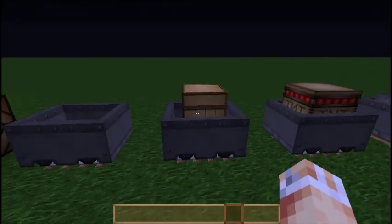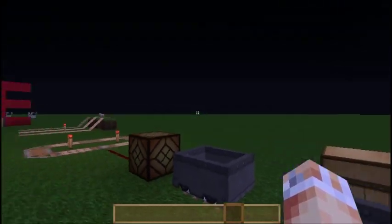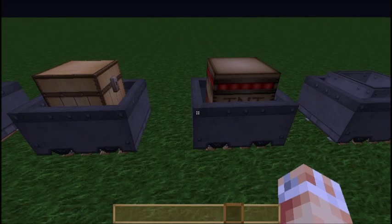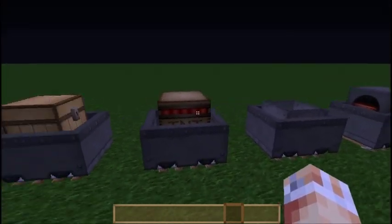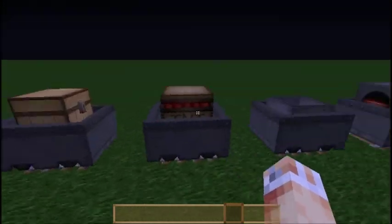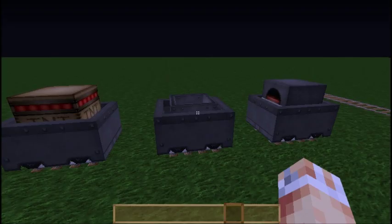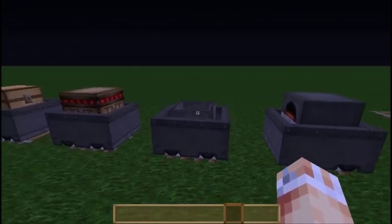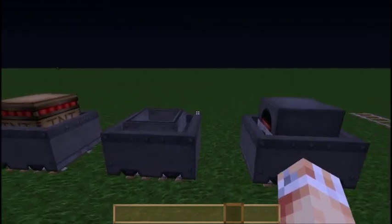This is a Minecart with a chest — you right-click on that and you've got an inventory. The chest is portable, so you can travel it wherever you want. This is a TNT inside a Minecart, which will explode when activated — I'll show you how later. This is a hopper, which has a small inventory. I'll show you what that does in a later video, because this is quite advanced Redstone.